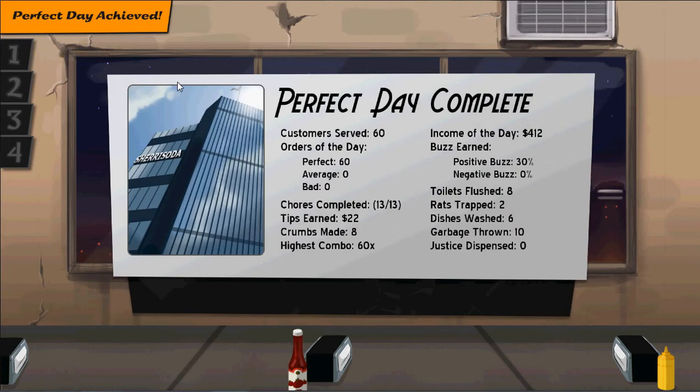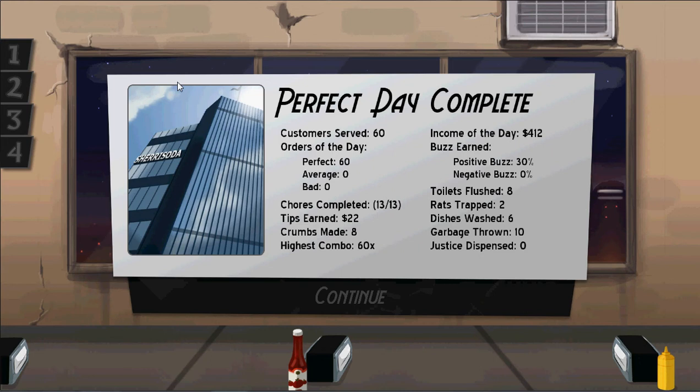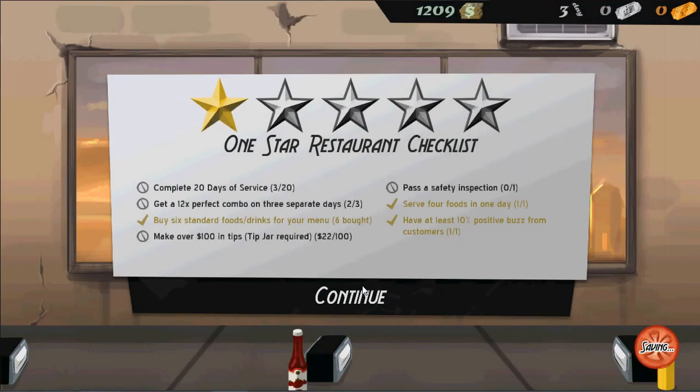As you can see, the balloons and confetti that appeared around here signals that we had a perfect day. So that's great. We still have 17 more days of service and still need another day to get 12-times-12 perfect combo. We only got $22 in tips for one day of tips, which I think is pretty good — we're almost a quarter of the way there. Passing the safety inspection will be good, and I already did those two food goals. Fried chicken upgrade is now available, that's great.